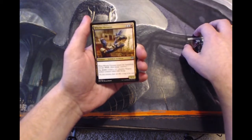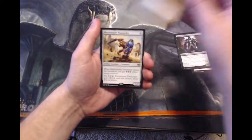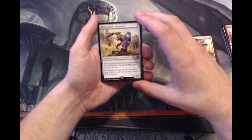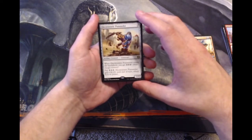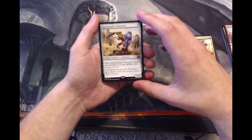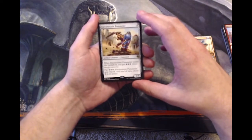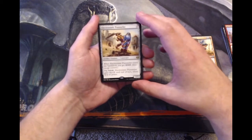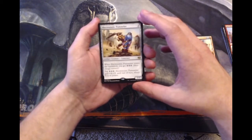Whirler Virtuoso, also great, and our rare: Electrostatic Pummeler. It's a three-cost artifact creature, one-one. When it comes into the battlefield you get three energy, and you can also pay three energy and it gets plus X plus X until end of turn, where X is its power. So really, really cool — you can build it up pretty quickly.